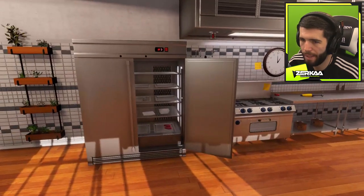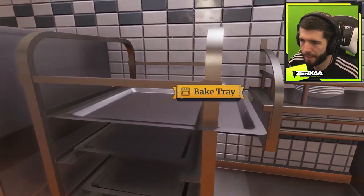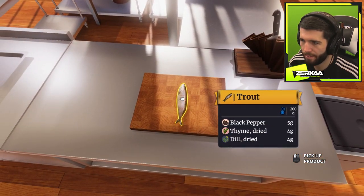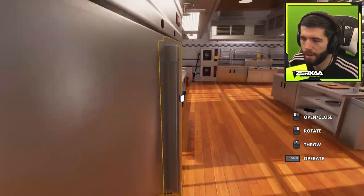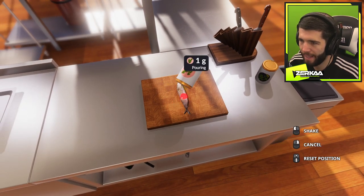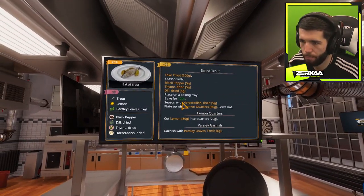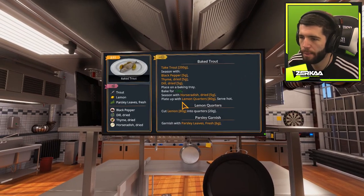Now it's place on a baking tray. Baking tray — let me close the fridge. These are like trays — baking tray. Get the trout. I've got four grams of thyme and dill on that, I need five grams. That's annoying. If I'm going to be a chef doing some cooking, it needs to be done properly. At this rate I may end up not having the trout out on time, which may mean I'll lose the customer anyway. Bake for 120 seconds — that's two minutes. Seeds of horseradish dried, then plate up lemon, serve hot. Get prepared in advance.